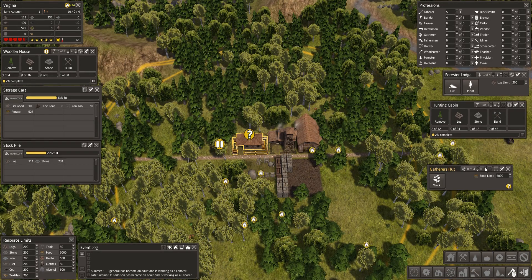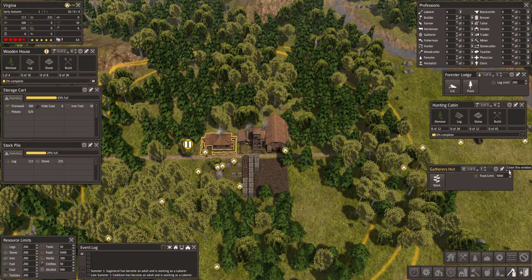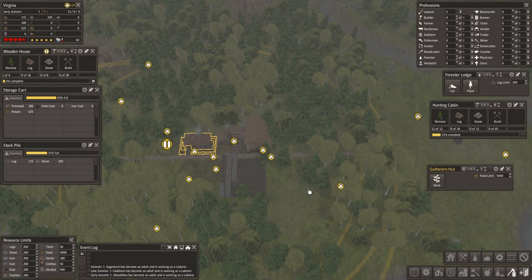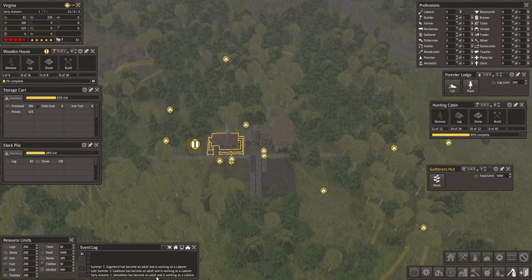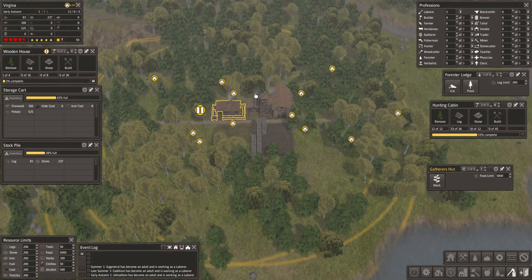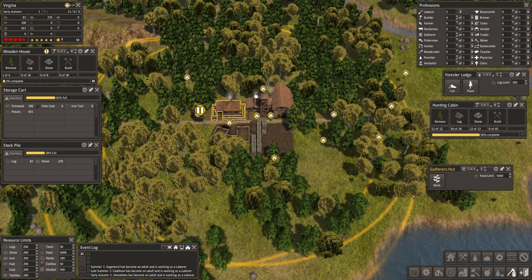How many people have we got? We've got four children — that's good. We've got ten people. Oh, we've just had adults: we've got Jothandu, Caddison, and Eugene Ariel. They've all become labourers since we've been here. That's probably one of the reasons I don't do a school start — they bring some children that are just ready to become adults.